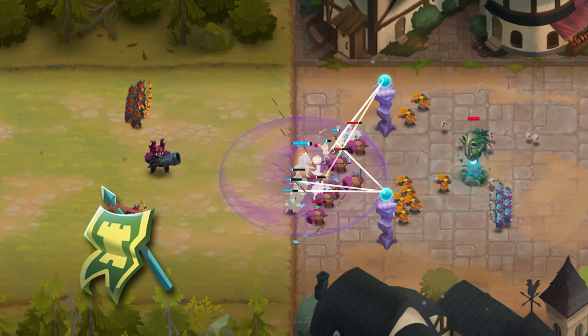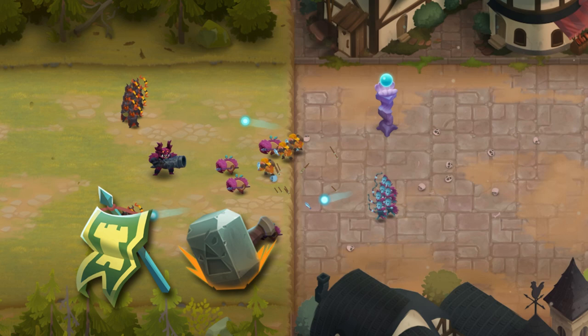Standard of the Ancient Defender artifact gives a nice boost to the Cannoneer's range. Great Hammer of the Shattered Mountain on the other hand boosts the cannonball explosion area and damage. If you have a lot of other Chaos units in your setup, Skull of the Necromancer is probably the best option from the rare artifacts.